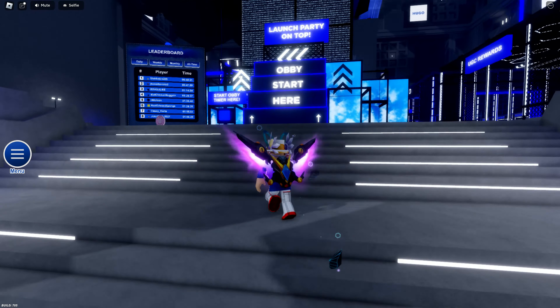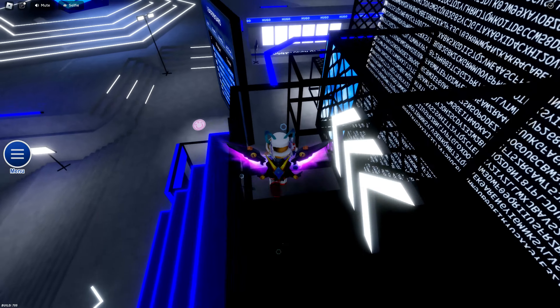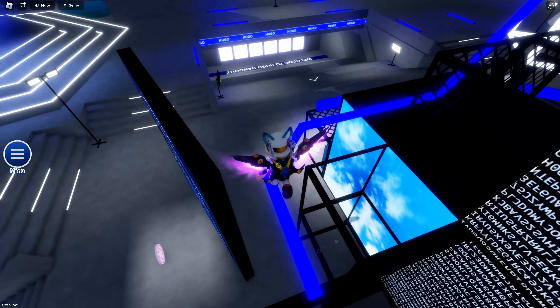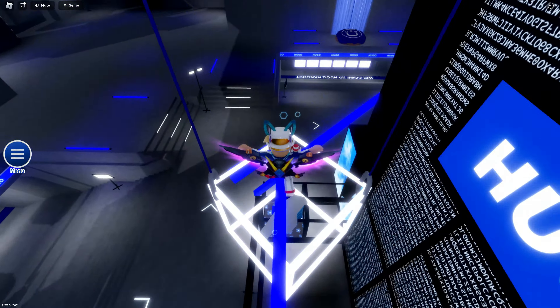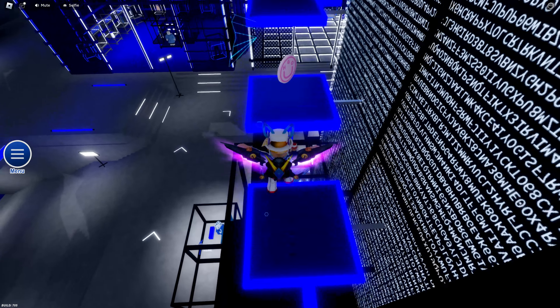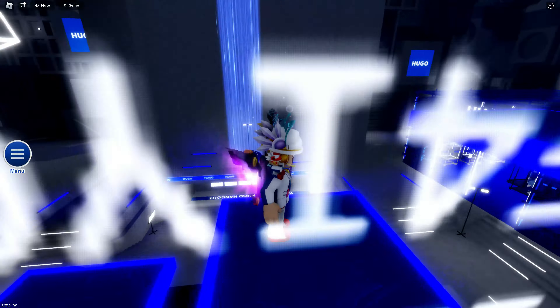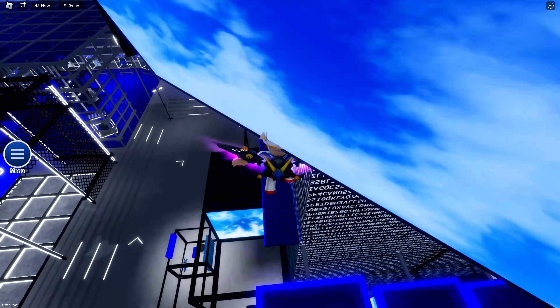On the left side you can see a material — there's a little coin thing on the left that's a piece of material. As you're climbing up in the obby you're going to find other materials you can collect. By collecting these materials you can get some of those prize tickets.